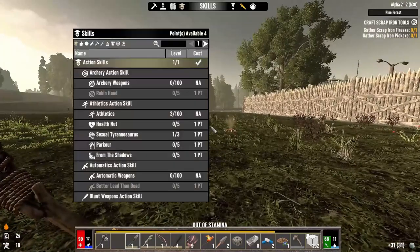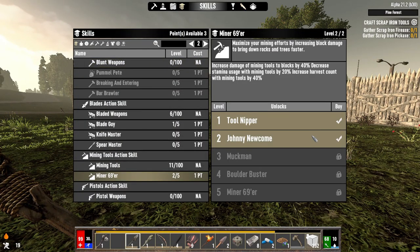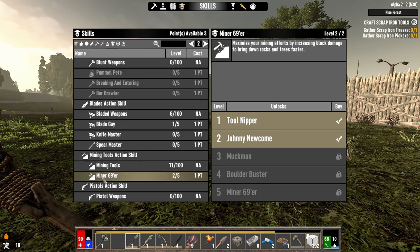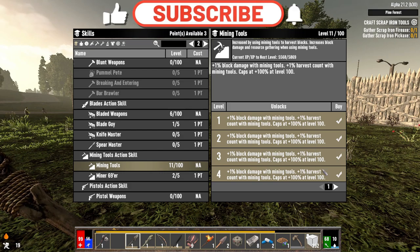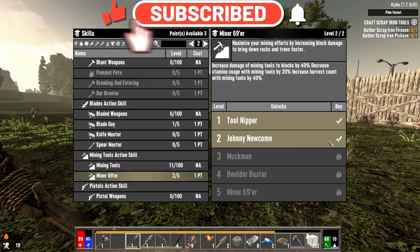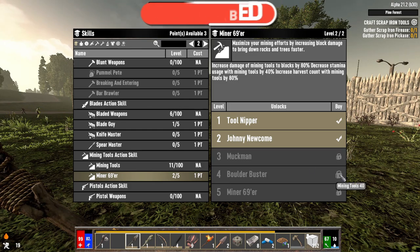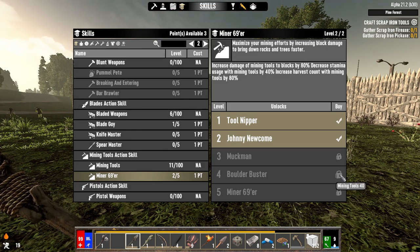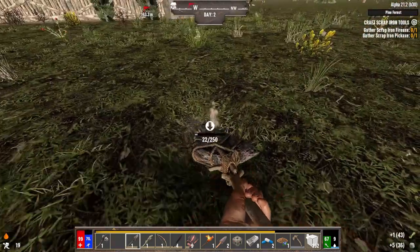I'm already out of stamina. Actually I probably have perk points — yep, Minor 69er. Now you can take points into this perk in segments based on how high your mining tool skill is. Since I've surpassed 10 I can take this first point; at 20 I can go to level 3; at level 40 I can upgrade to level 4; and at level 60 I can take the final perk. That's more or less how it operates.